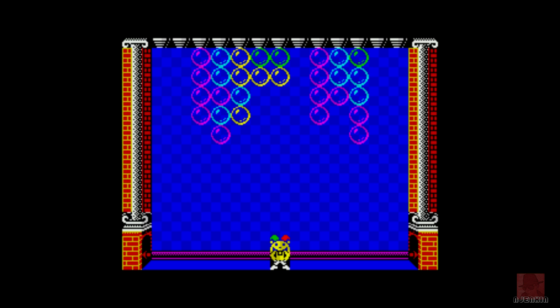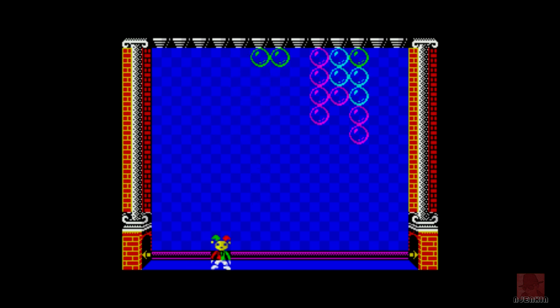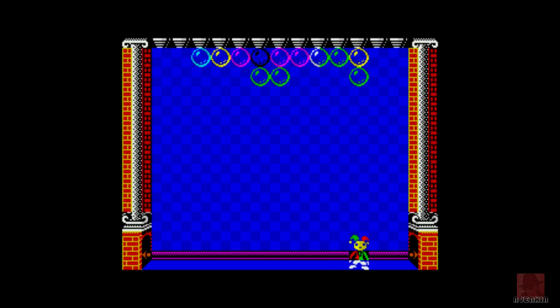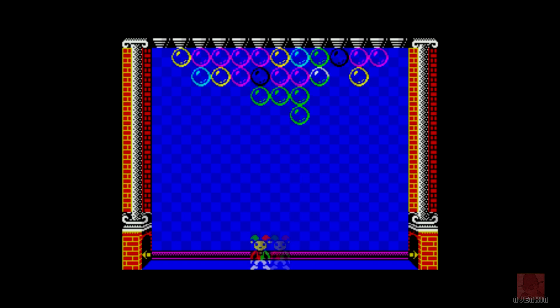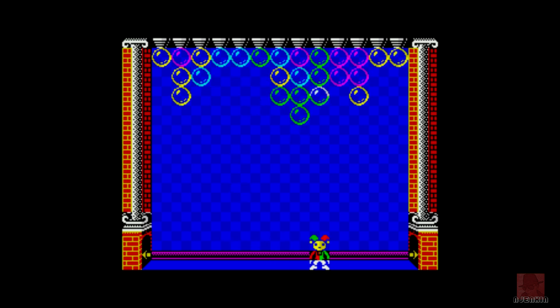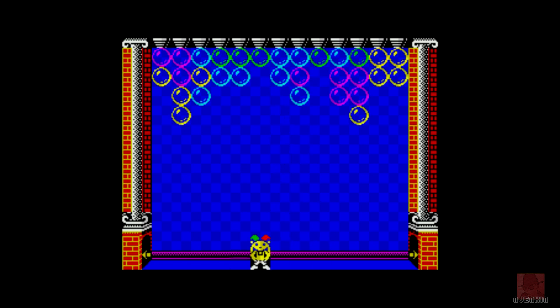I think I'm winning — getting all those purples and magentas in a row. I don't think you can complete it; it probably goes on forever. If you've had a good long run, let me know. There's a black bubble — I don't know if that's a freebie or a bomb. It's all about your speed, go as quickly as you possibly can — kaboom!